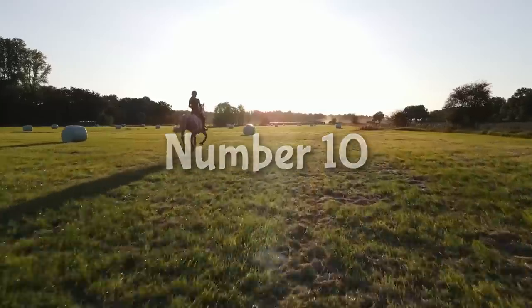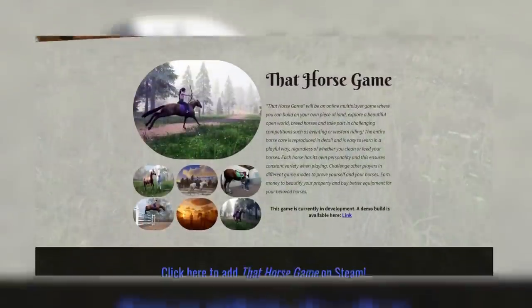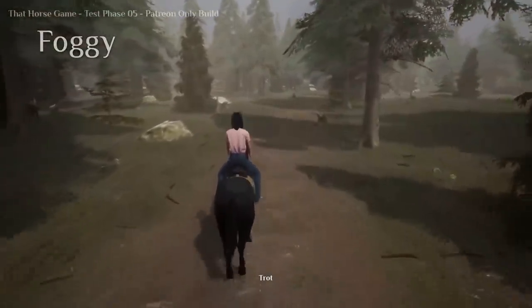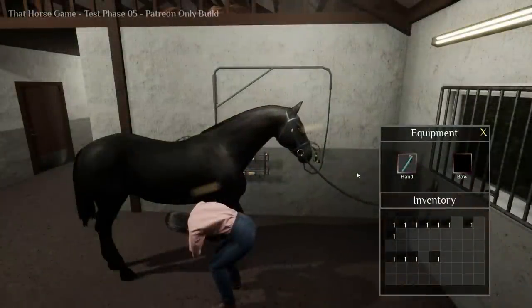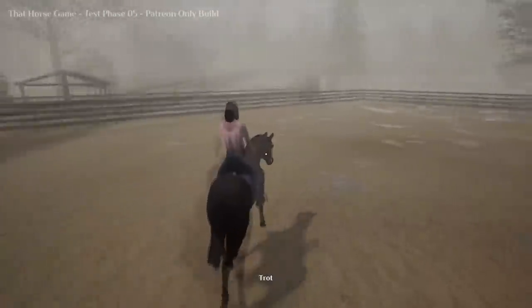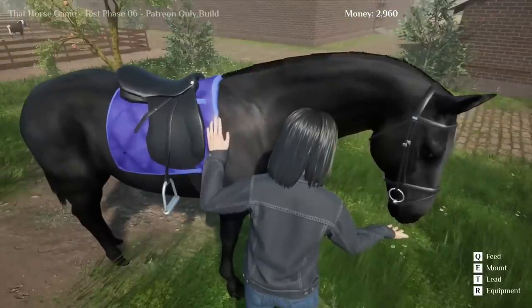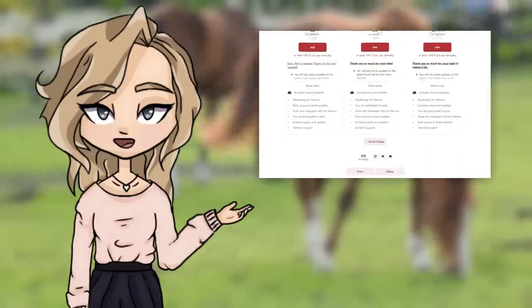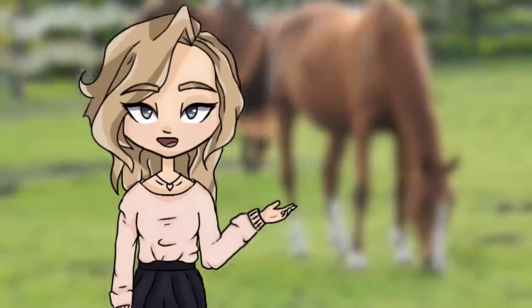At number 10 we have That Horse Game for £2, €2, or $3. That Horse Game is an indie game being developed by Mindev Games and her small team. This game runs on Unreal Engine 5 and you can really tell. If you love Red Dead graphics but can't afford the game, this might just be for you. There is a free version but for only £2 a month you can have access to the most up-to-date version of the game, plus polls that help the team decide what their next move is.